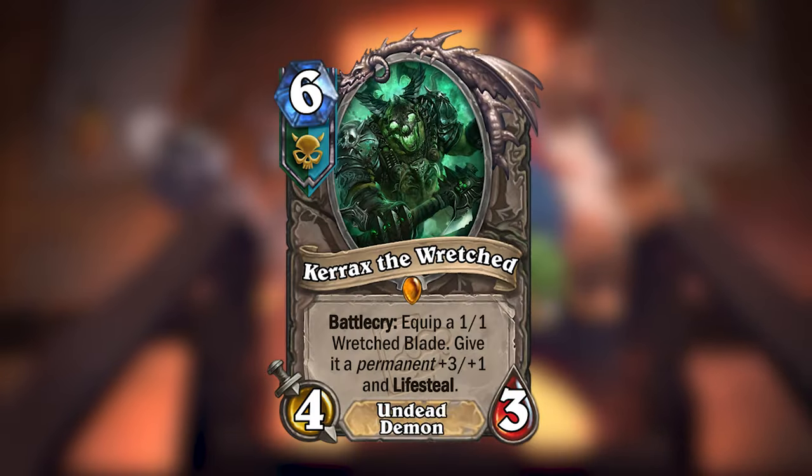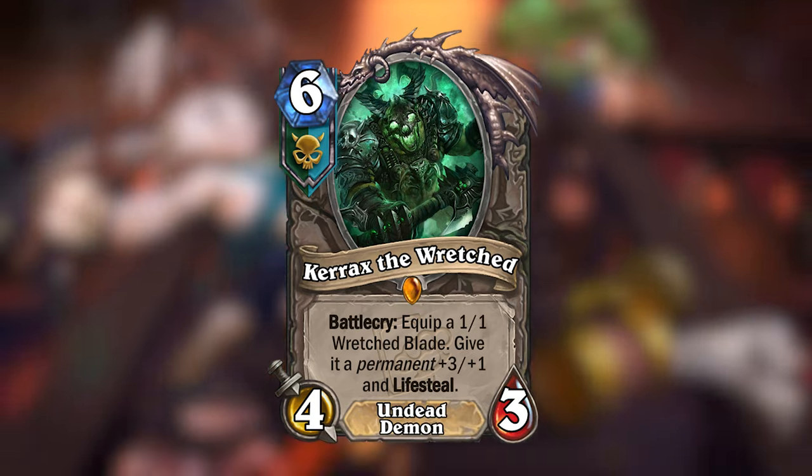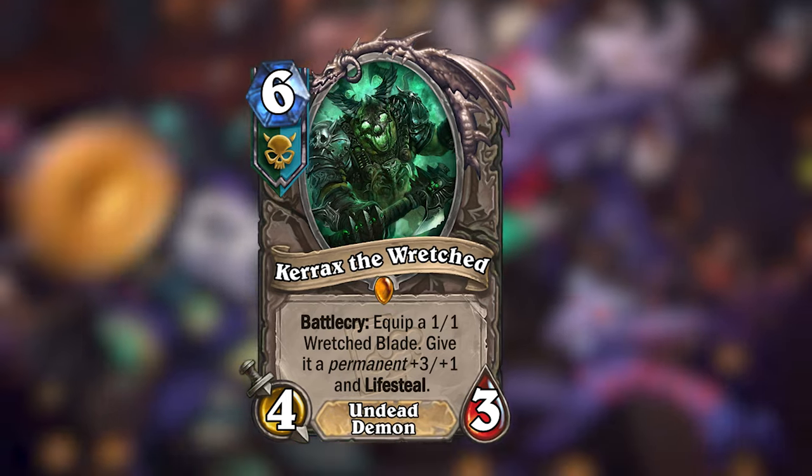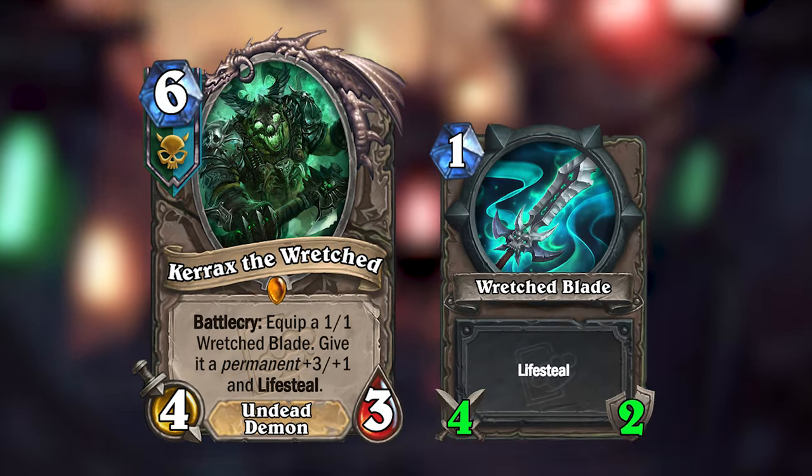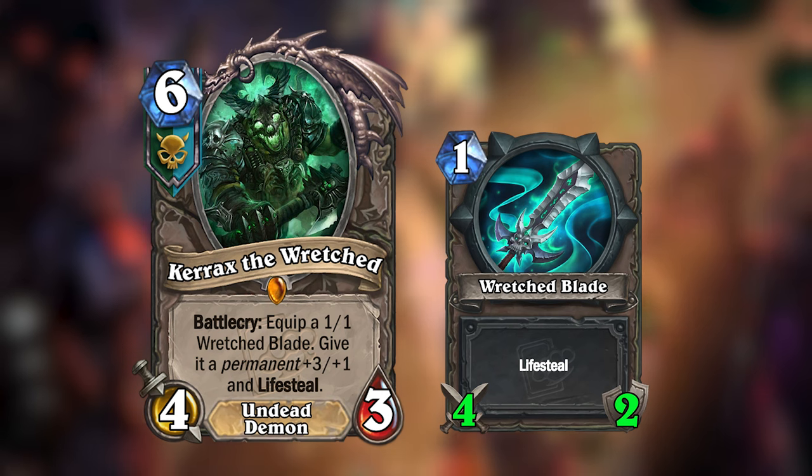The legendary for the Wretched Saints gang is Karax the Wretched — a 6-mana 4/3 undead demon that lets you equip a 1/1 Wretched Blade and then gives it a permanent +3 attack, +1 durability, and Lifesteal.